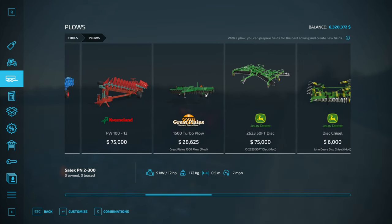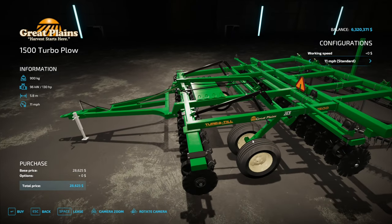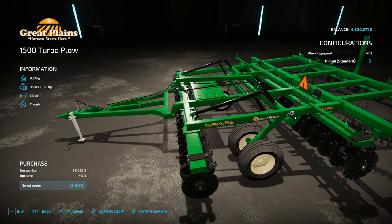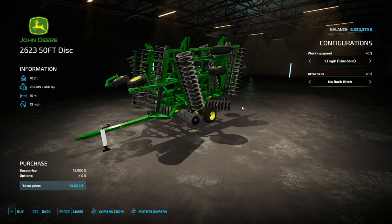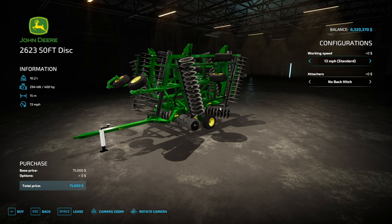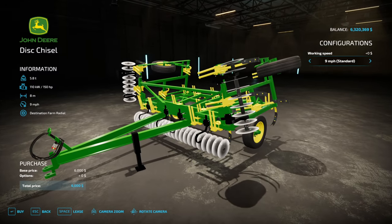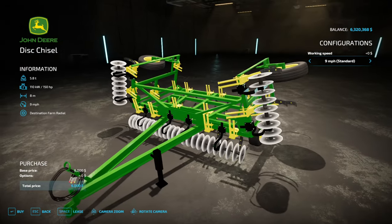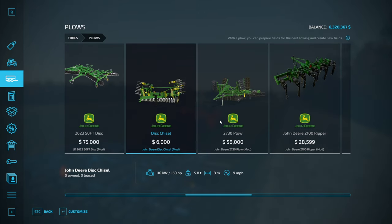We've got lots of other style plows. There's a turbo plow — it's just a high-speed disc, that's all it is. We got the 2620 — again, this is a disc, this is not a plow. We do have the John Deere disc chisel here, which is definitely a chisel plow one. It's a John Deere disc chisel, and that's it.